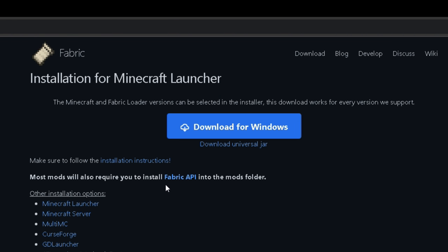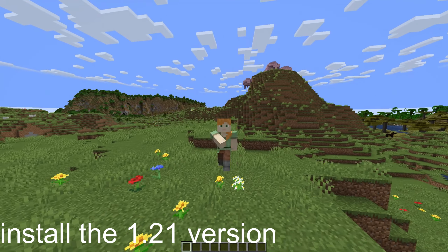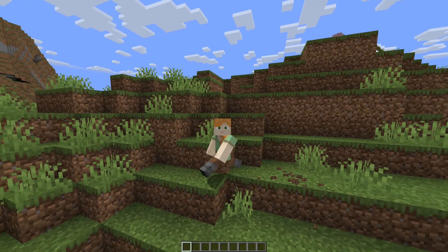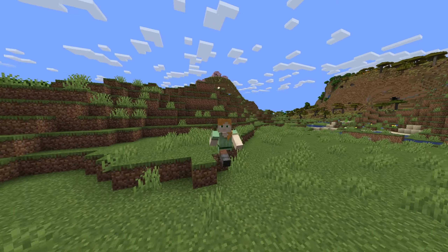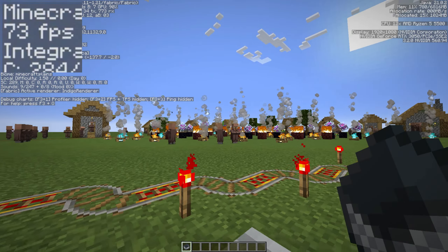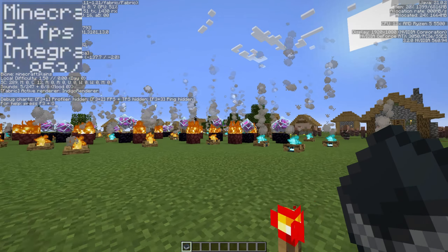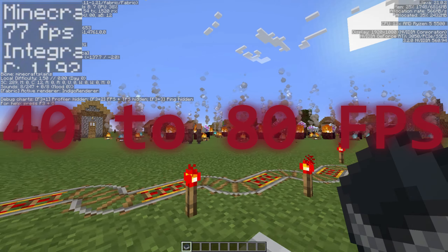First, just search up Fabric API. Install the 1.21 version, but just for a demonstration, I'll install 1.21.1. This mod is not a FPS boosting mod — it is just required for running all of our mods. In fact, my FPS worsened. When I had this mod loaded in Minecraft, my FPS averaged 40 to 80 FPS at max settings.